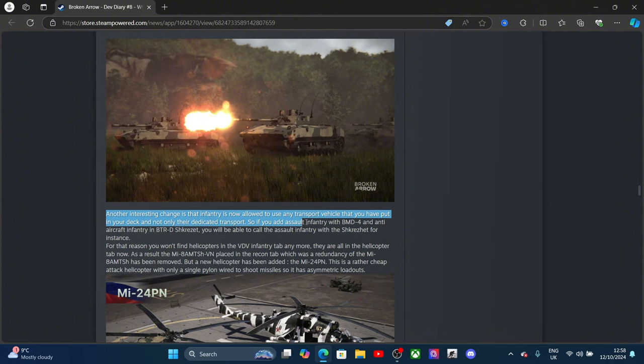As a result, redundant units placed in the scouts tab have been removed. A new helicopter has been added — the Mi-24P — a rather cheap attack helicopter with only a single pylon wired to shoot missiles with big warhead payloads. So the helicopter section is being reorganized: everything is now designated straight to the helicopters tab or scouts tab, which makes more sense than having them in the infantry section.